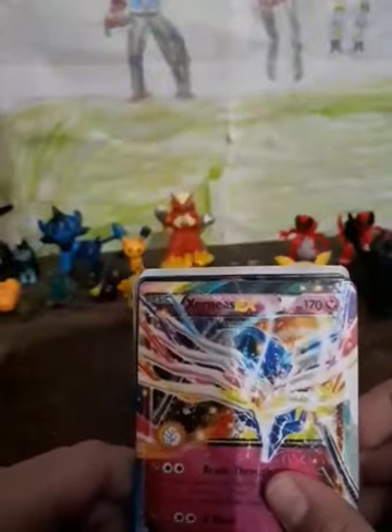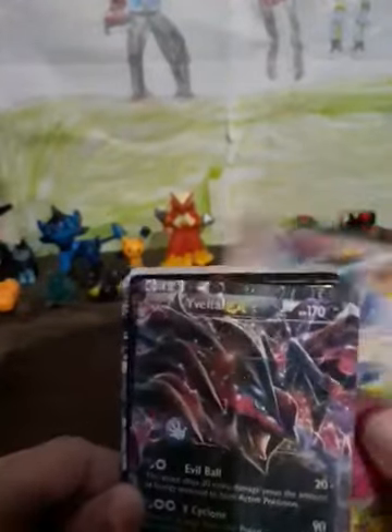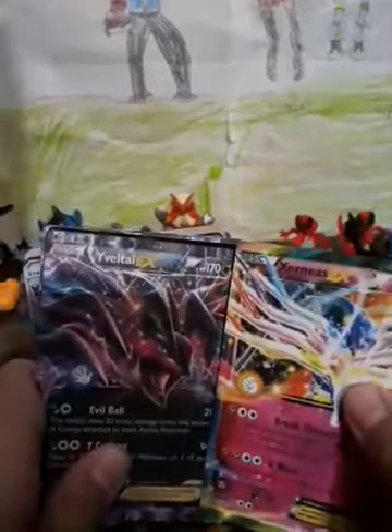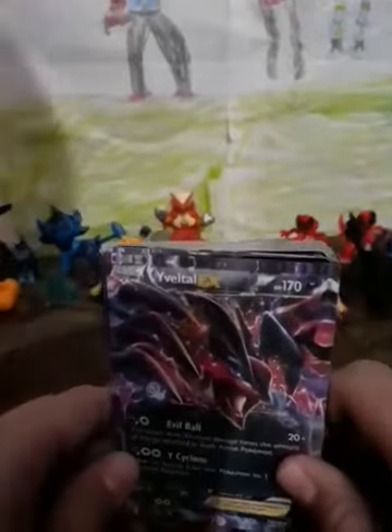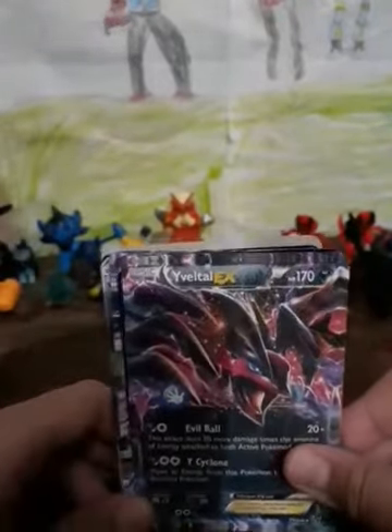Whoa, GX already! This is a new one — we got Cernias EX, a fire type, and Evaltile EX. This is Cernias's archenemy. Cernias can make anything alive again, while Evaltile, Cernias's rival, can make anything turn to stone.